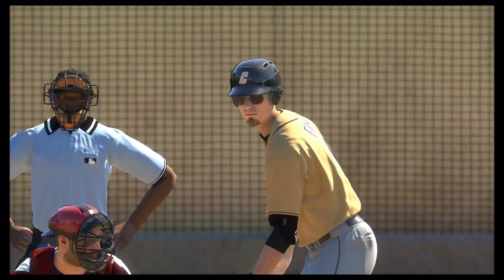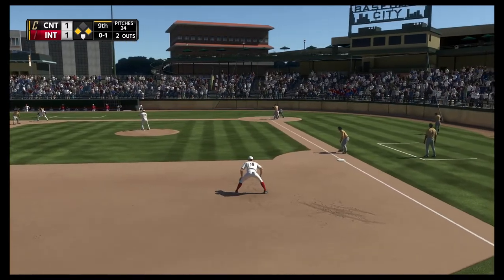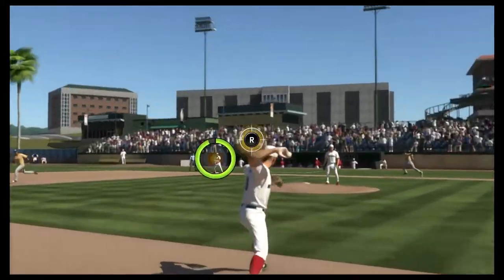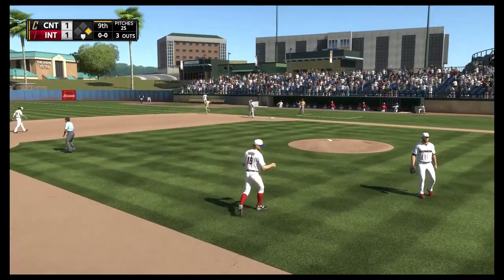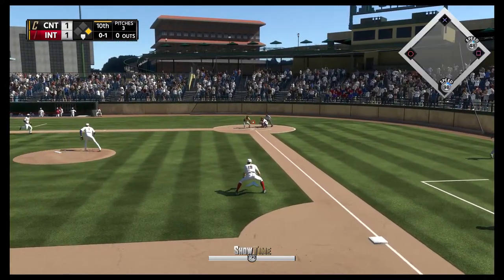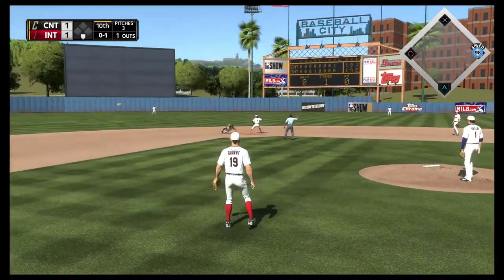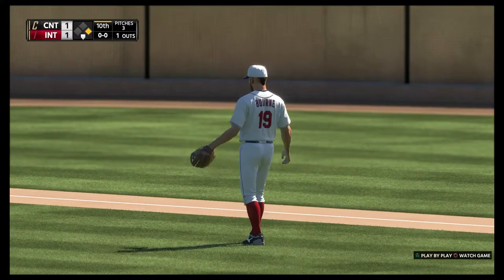Two outs, the game is tied. I need to get on. Easy to first, two outs, force it — boom! We're going into the bottom of the ninth. Will I get an opportunity? Top of the tenth, still tied. Double play opportunity — looks like he might sac bunt. Can I make that throw? Yes! Got the lead runner on that sac bunt. I had 98 speed!